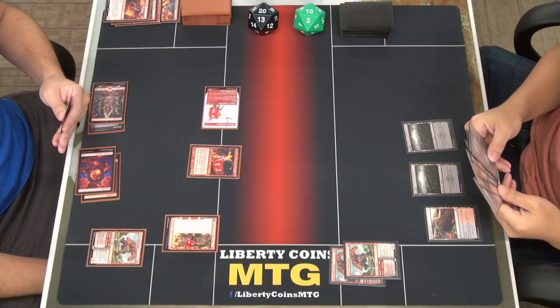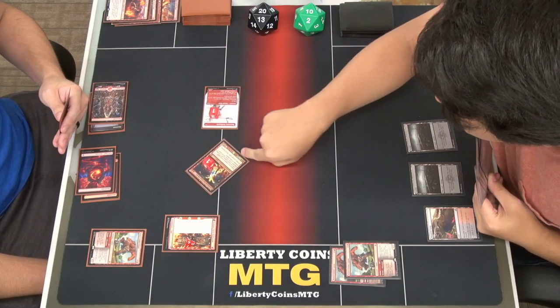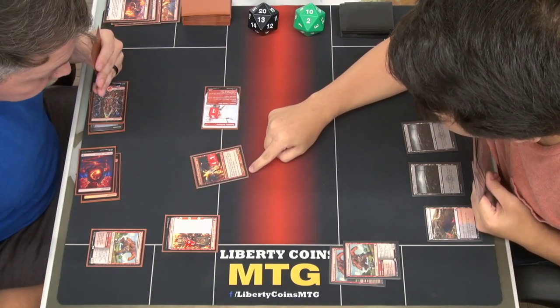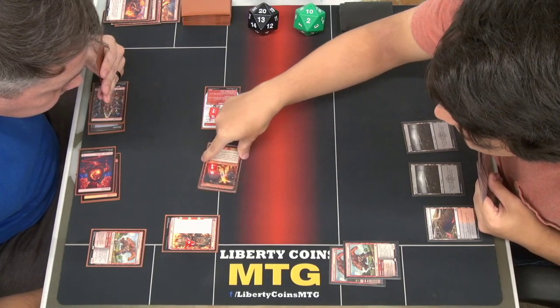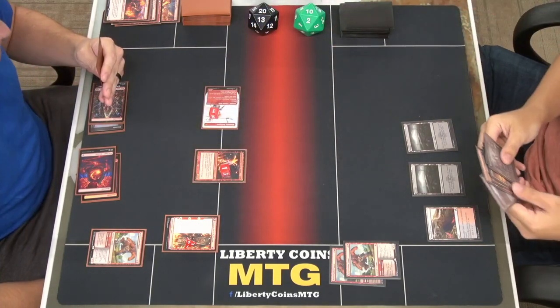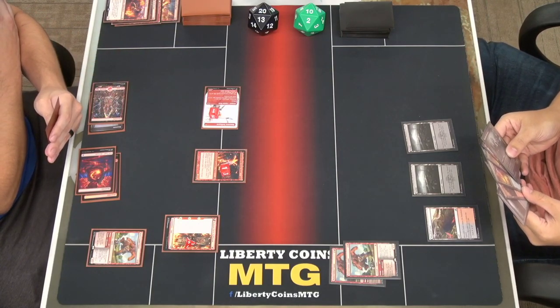Those having three health is kind of difficult to deal with. What does this one do? Whenever a player casts a spell with CMC three or less, you take two damage. That's me taking a lot of damage. Eidolon's great.